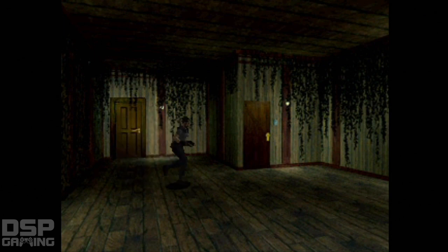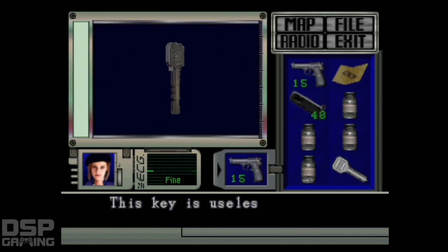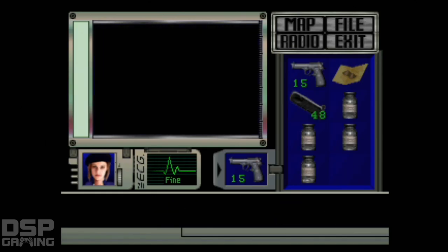Alright, so this door. Alright, into room 003. Quickly before the bees show up. Yes, discard the useless key.